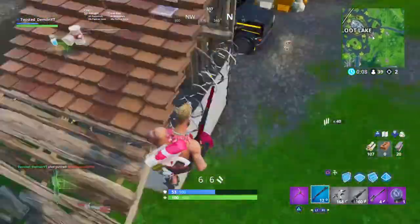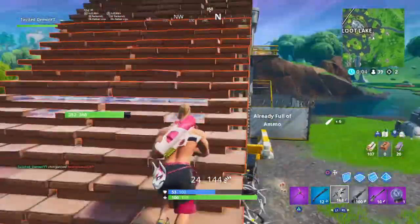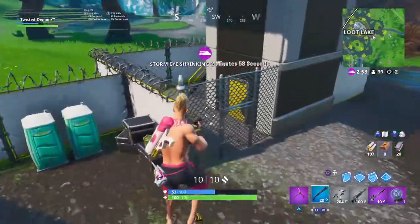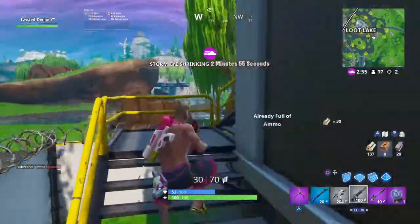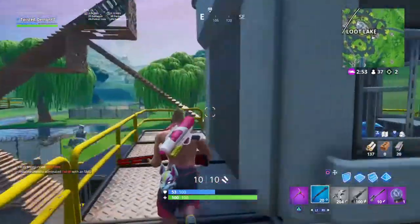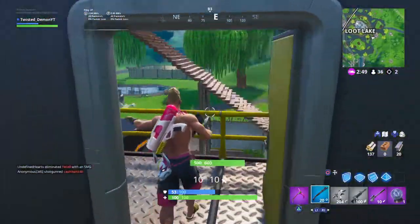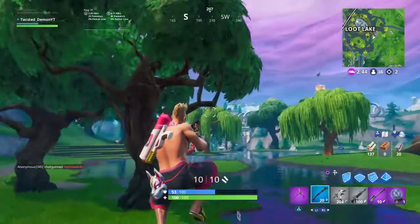This is why you don't mess with Drift! Drift is the ultimate life form. I'm rocking this skin now — the glider didn't go too well with it like I planned, but beggars can't be choosers.